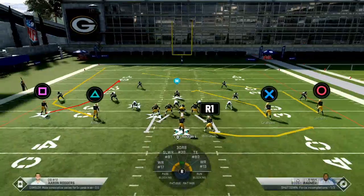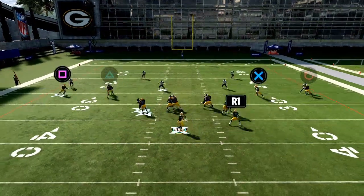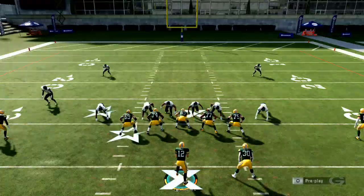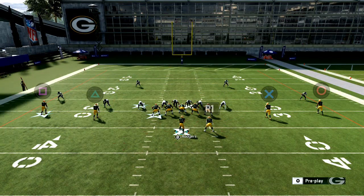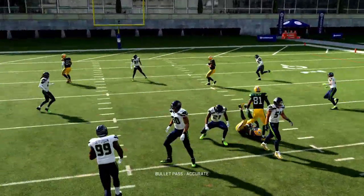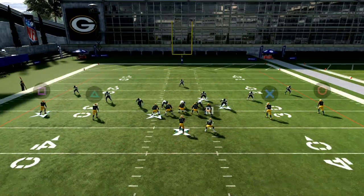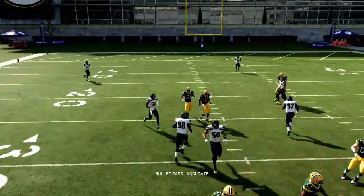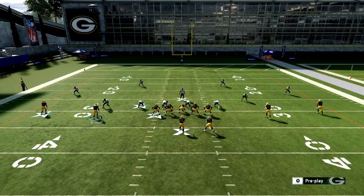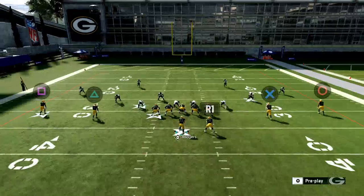If you wanted to, you could pair concepts. The primary concept here is that you've got two slants. You could run kind of a levels concept almost — run a slant and a drag behind it, or run an in route. You can do anything you want, but the basic idea is you're going to have two in-breaking quick routes. You want that primary slant to drive the defense up so there's a window to throw in behind it.